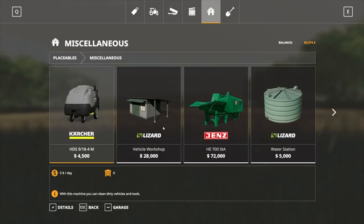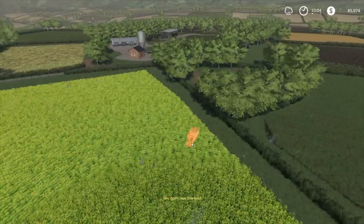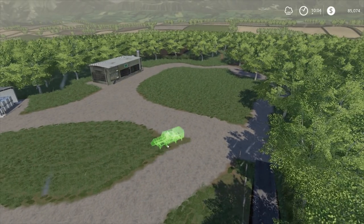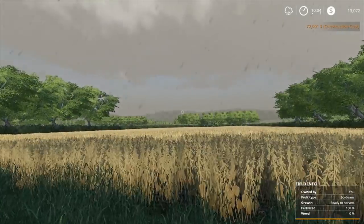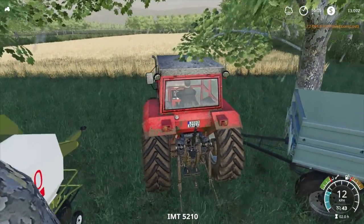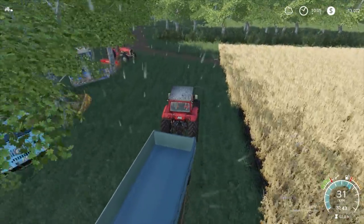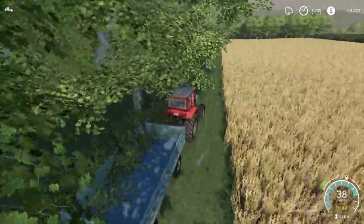So what I've done is I've put an extra $72,000 into the account, which is going to allow me to place this wood chipper. I think we might place it in here somewhere along these lines, just there. I've cut down the trees already, but I'm going to have to grab our tractor and our trailer. I hope we can cut some of these trees and hopefully transport some of it up and make a little bit of money out of it.